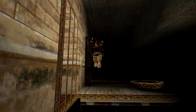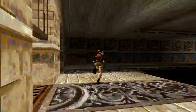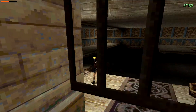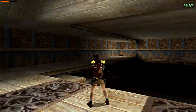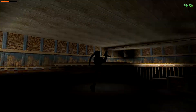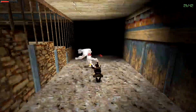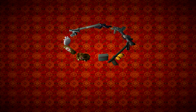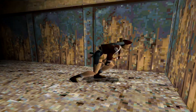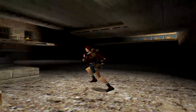Now we've got to climb over here and pull this switch. I think that's released some yetis. Let's come down here where the cages are. I know it seems like I'm wasting flares but I've got loads of flares, so I'm not really wasting anything. I've got tons of supplies — more than enough to carry me through this game.